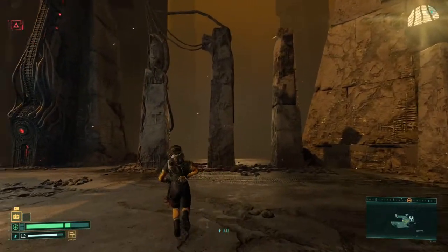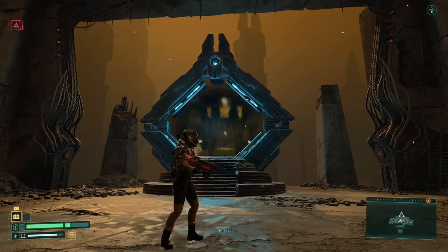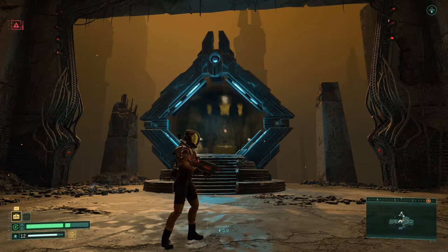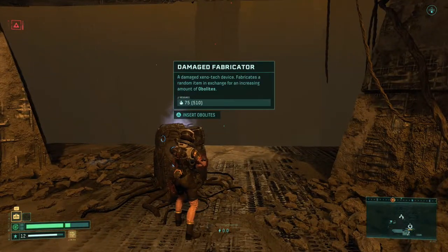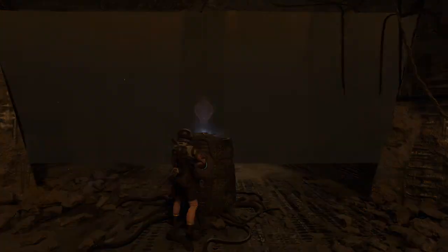Hey, what's happening — Rise here on Nelio Gaming, playing Returnal on PlayStation 5. I came across what seems to be a glitch. If you come across one of these mystery bag fabricators that cost 75 obolites, what you're going to want to do is go ahead and insert the obolites, but don't pick up the item.